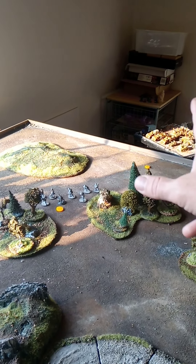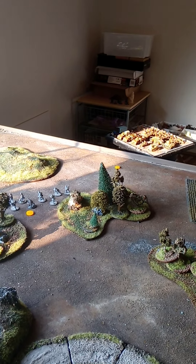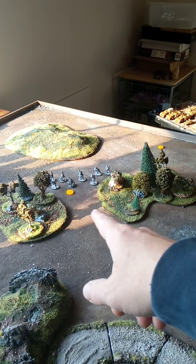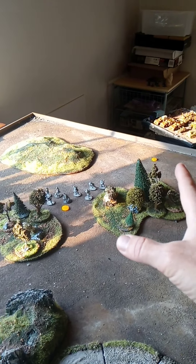And by the way, the enemy — all their flak is shooting as well. So it only takes a few hits and it just goes away. Now, let's say there is no flak. The airplane actually comes on.